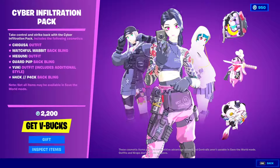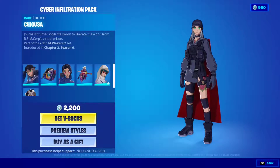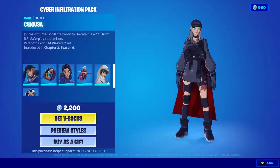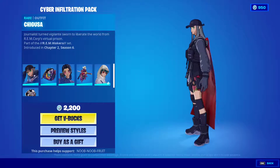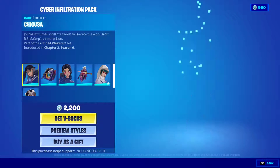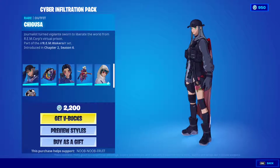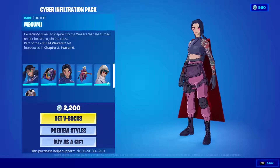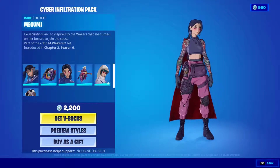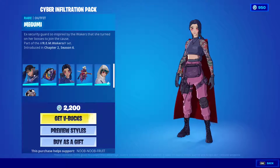In my opinion, this is one of the best anime-based or anime-concept skins in Fortnite. You've got three anime girls — three skins. The first one is the Chigusa skin, very dope. She has her own back bling with a rabbit; absolutely love this skin. And then we have the Megumi skin, also pretty cool — kind of reminds me of beach jewels but more anime.